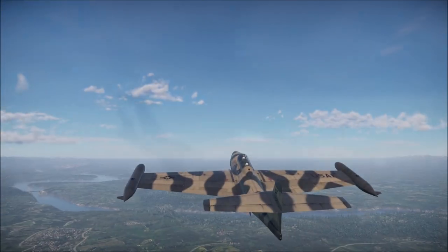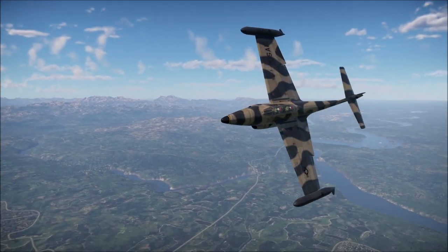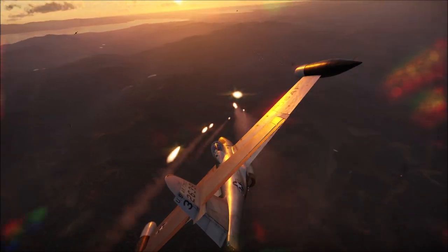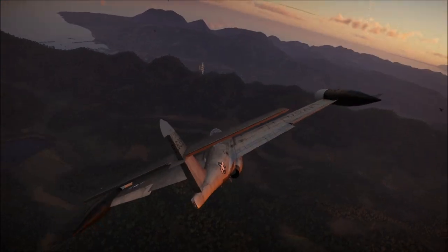Let's get into it. The F-89B sits at a 7.3/7.7 BR depending on if you play Arcade or Realistic, and costs 7,540 GE. The F-89D has the same exact BR in Arcade and Realistic and costs 3,770 GE, and is only purchasable if you purchase the F-89B first.